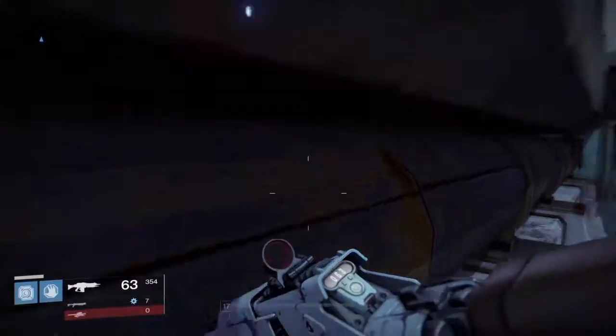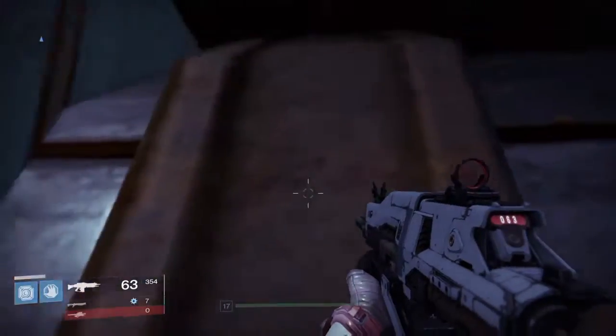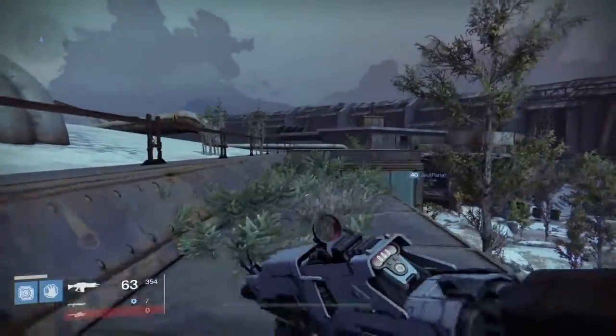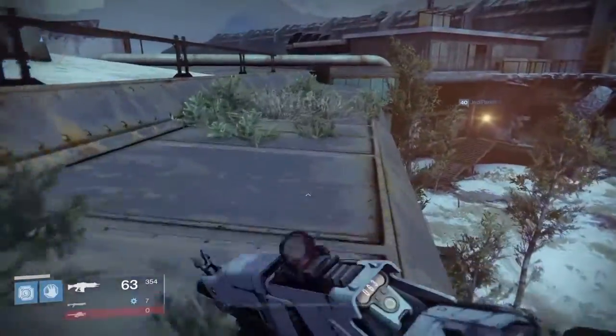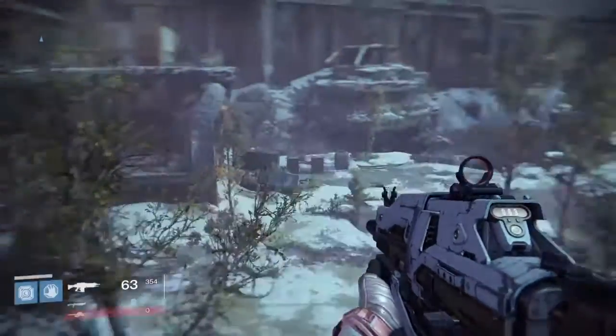Pretty much what you guys want to do is jetpack up onto that, and then you're going to jump backwards from that little platform right there. You should land up on top there. Then you're going to go all the way to the right here and then jump onto this side right here and then fall off.